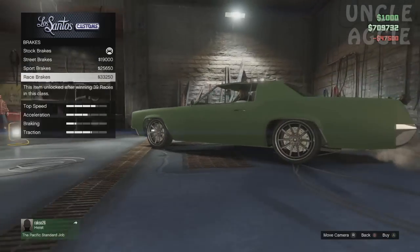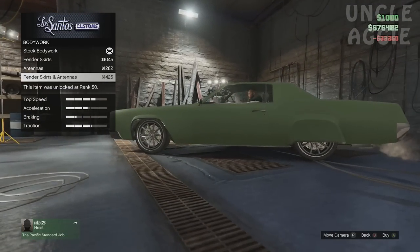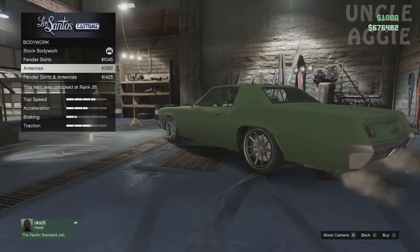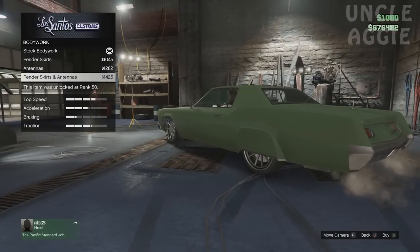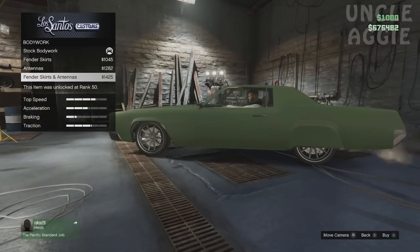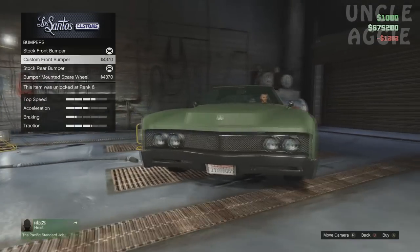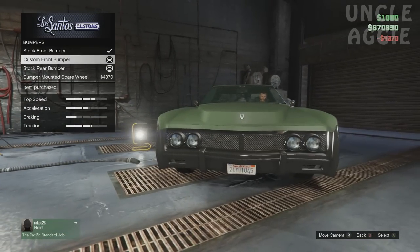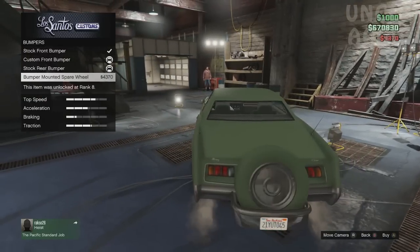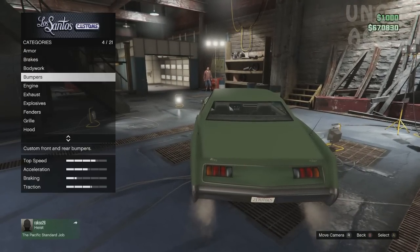Alright, let's do full armour, brakes, bodywork, fendering and antennas. I actually don't like the fender so we're going to put just the antenna. Bumpers — we'll do a custom front bumper. Actually I don't like the spare wheel so I'll just leave that off.